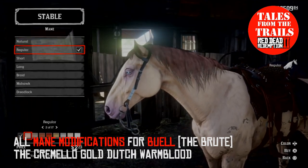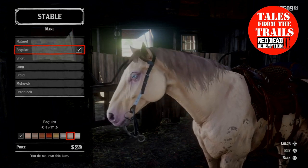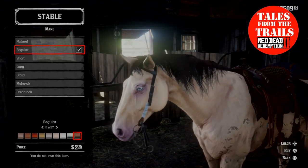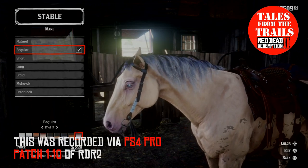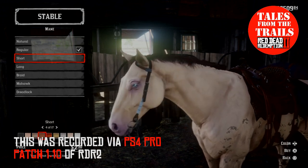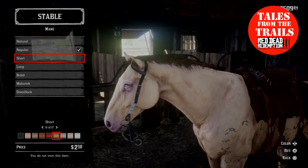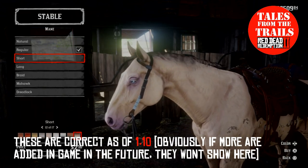Hi guys and girls, this is Vicky from Tales from the Trails and this video is about Buell and the main modifications that you can get for that horse in particular. Buell is also known as either the Brute or the Cremello Gold Dutch Warmblood and is owned by the one-legged veteran which you do encounter in the game, and yes, you can own him in story mode.